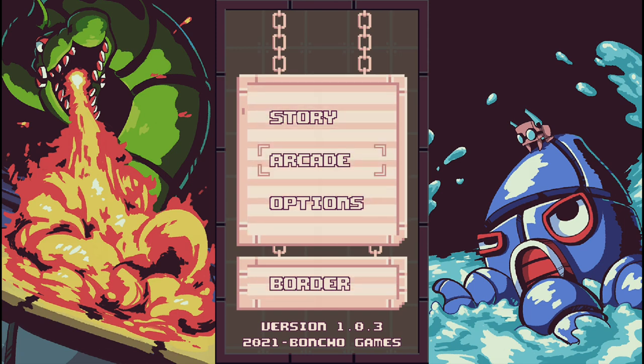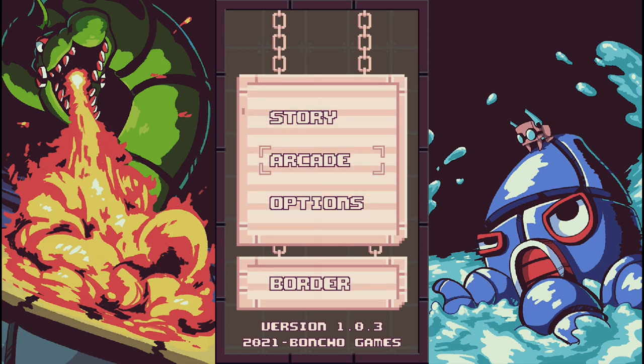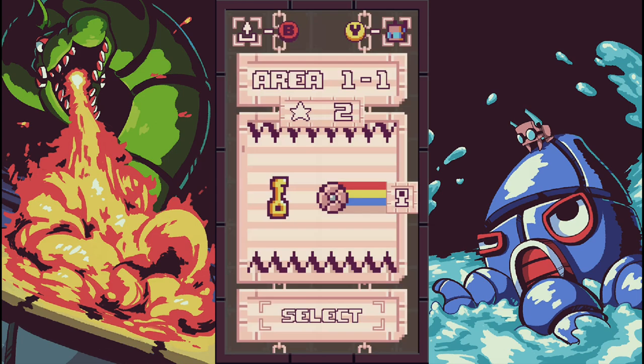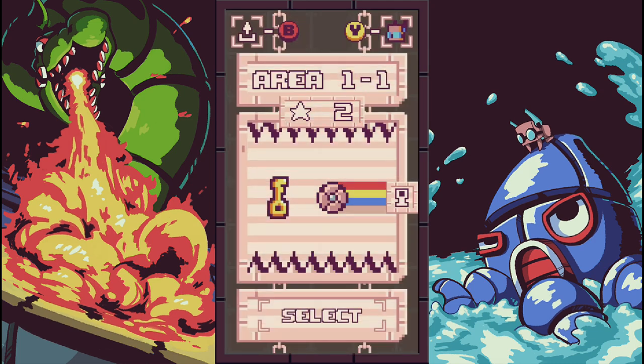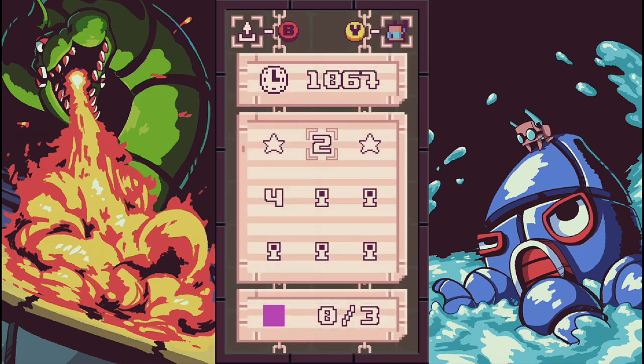Hey everyone, this is Squall Snake from mygamer.com and today I am playing Blitzbreaker by East Asia Soft and Bonchko Games. I played this for like four seconds before the stream just so I can see what's going on. I'm going to jump in to a brand new game, Area 1-1. If I hit the Y button you can play as different characters, which I have not unlocked yet because I just started playing.